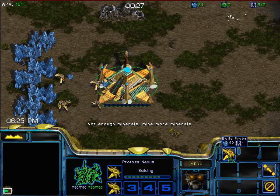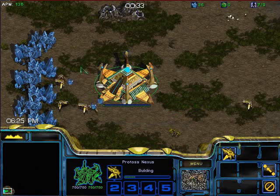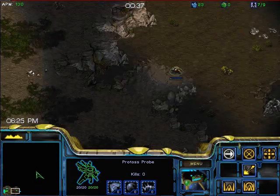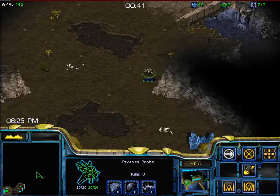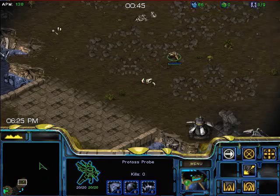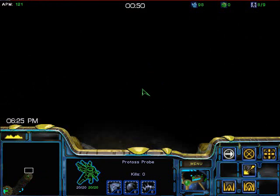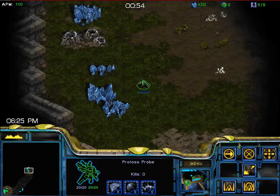When we're on six of nine, as the sixth probe pops out, we're gonna send it to the middle. I had already rally-pointed the nexus to go there, and then re-rally-pointed to go back to my normal spot. He's gonna build our pylon — you always want to build your pylon on eight of nine, as you see in the top right, when you get to 100 minerals.